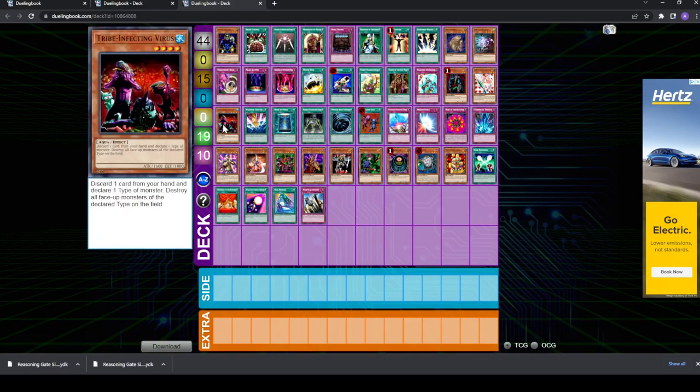We have Tribe Infecting Virus. It's unfortunate that this is level four, like I mentioned earlier, otherwise I would definitely side this. Could be good against Control, and also really good against Chaos because they're running a lot of spellcasters — Chaos Sorcerer, Magician of Faith, Gravekeeper's Spy, Jaogen, Kaiku. Those are all spellcasters. Tribe could be a good card to out monster floodgates or problem monsters, especially because if your plan is playing Royal Decree, that could stop your trap outs. And Spell Canceler obviously stops your spells, so Tribe could be good for those situations.